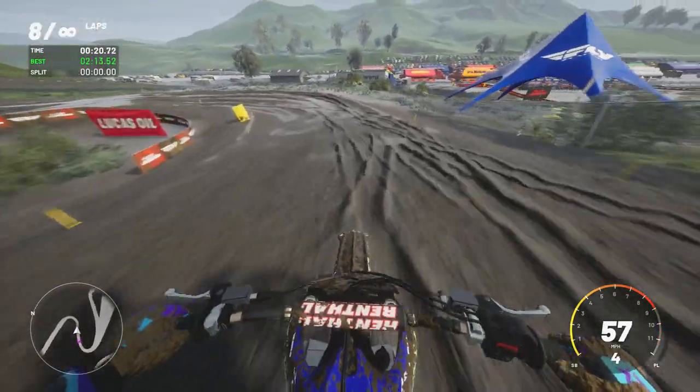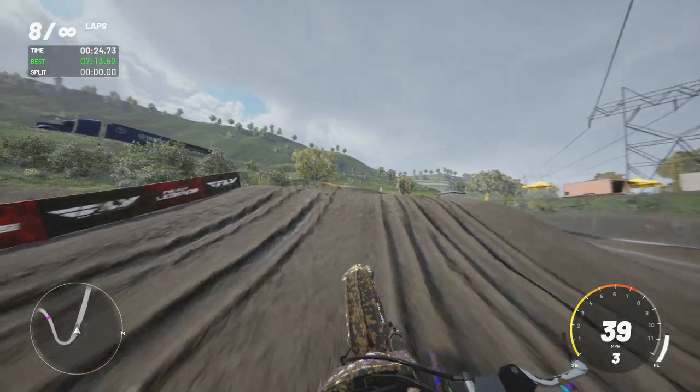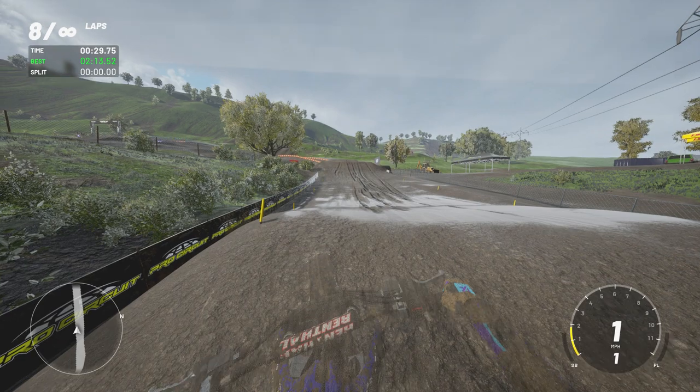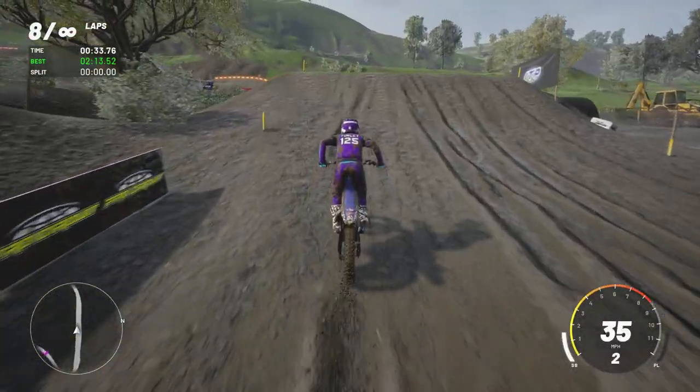If you hop on the track with the rain mode turned on and you're like, why does this not feel like what I thought I was seeing in some of those posts from MX vs. ATV? That's the reason — you've got to stay on the track long enough to actually see that dynamic weather.